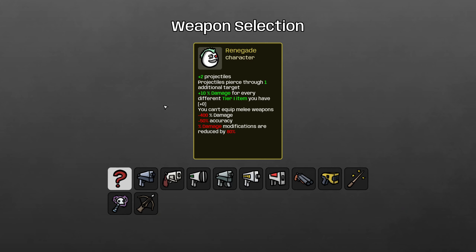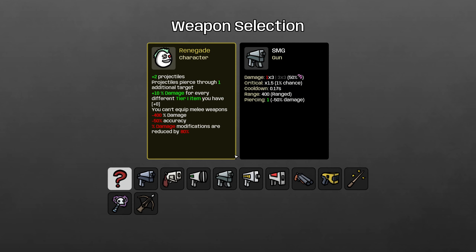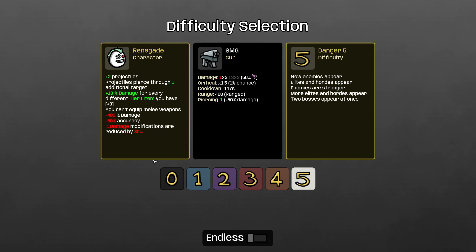We've got the Renegade. This is going to be a fun one and hopefully a pretty easy one, because I think this is one of the most powerful characters in the game. So let's see what weapon we get. I'm hoping to avoid Wand, which is probably the worst for the Renegade. And we got the Submachine Gun. I'm going to actually re-roll this, because I already did the Submachine Gun as my Renegade guide, and I do reserve the right to re-roll weapons I've already covered.